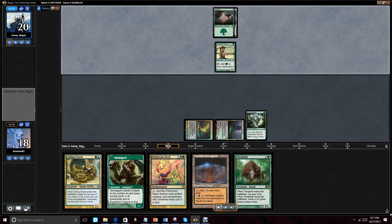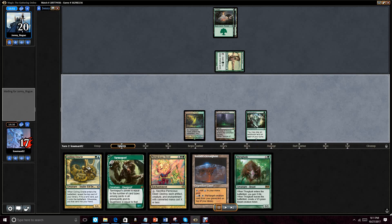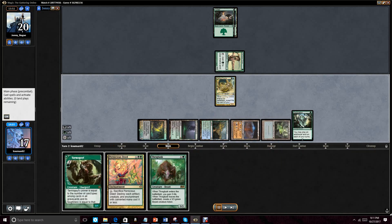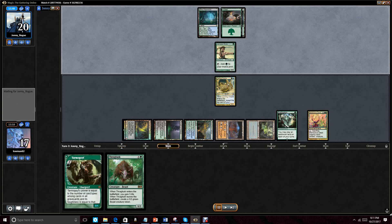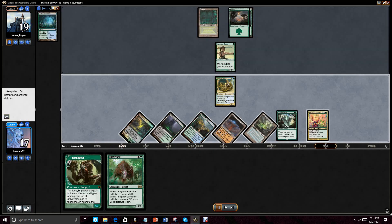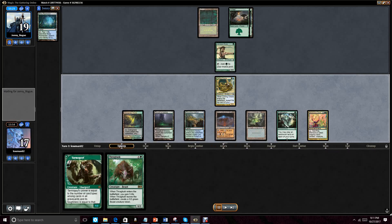So he plays a turn one mana dork, which is not a bad play. We play a turn one Exploration, see a blue-green land on top — I believe Hinterland Harbor. Get attacked for one, which means our opponent doesn't have a lot going on. We play our fourth land, find our fifth land utilizing Exploration to build our mana base rather rapidly. Play out the Pernicious Deed just to have it as an investment card on the board, so it just threatens to do what it does at any point in time. We go ahead and attack here to see if he wants to trade.